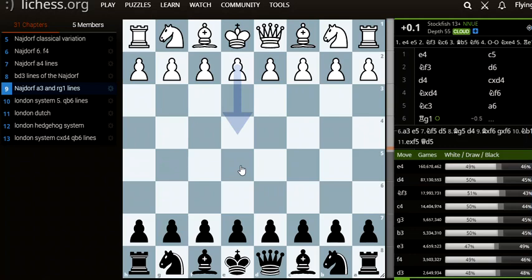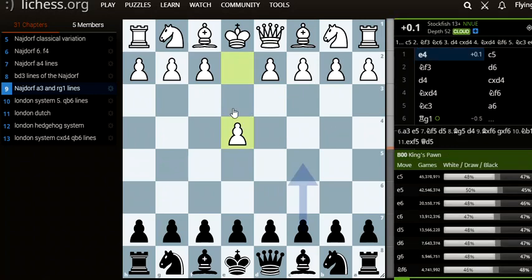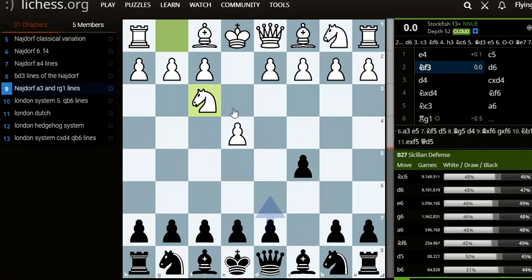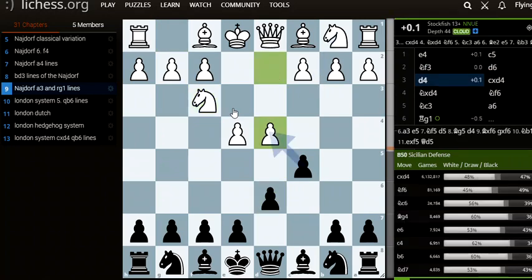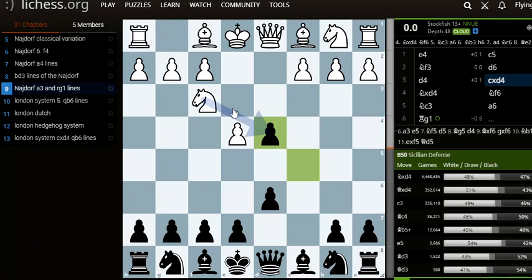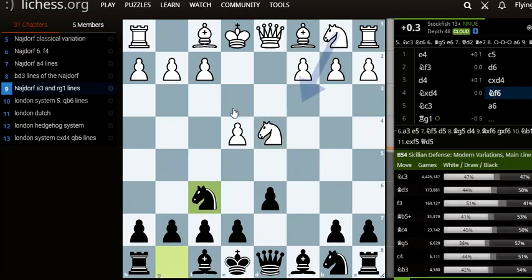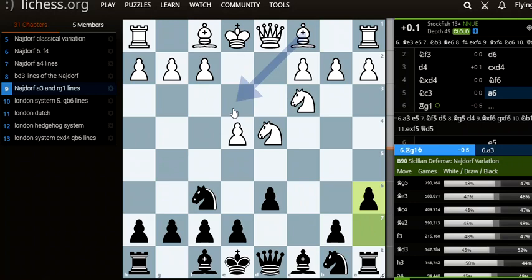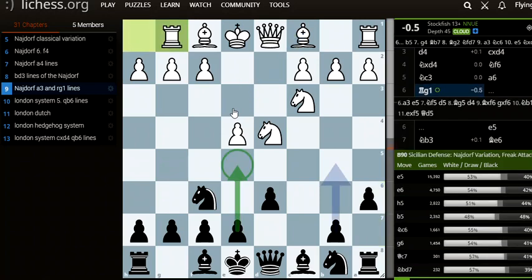In this video, I'll show you the knight of rook g1 lines. So it starts off from e4, c5 by black, knight f3 by white, d6, d4, cxd4, knight f6, and knight c3. And now black plays a very interesting move, a6. And then white, straight away, plays the interesting move rook to g1.